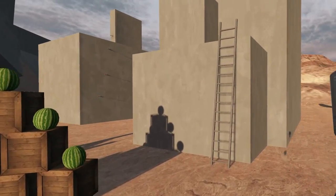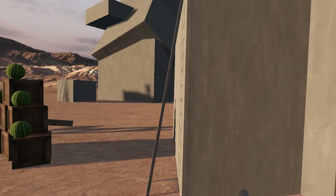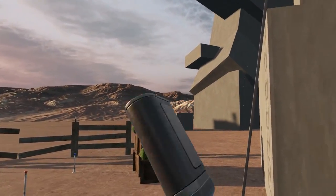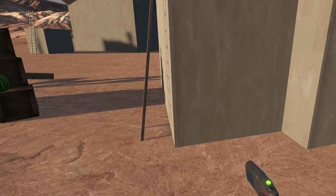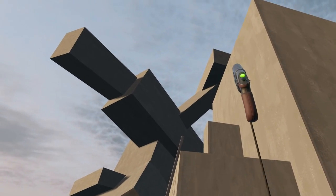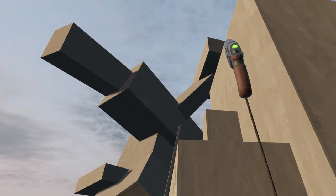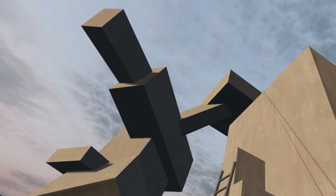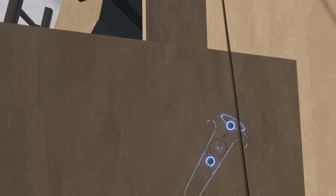We can do a couple things. We can shoot it at the wall — you'll notice the light goes green when we're in range. It will not allow you to fire unless you're in range for the first shot. So we can pop a rope down here, and fire one up — I can fire the second shot anywhere — and get ourselves a nice two-point grapple rope.